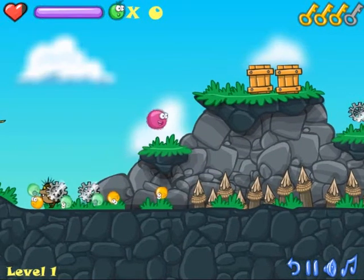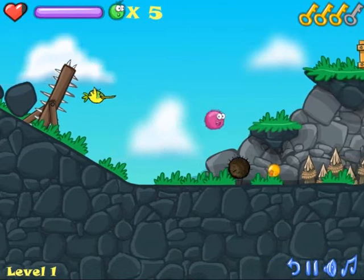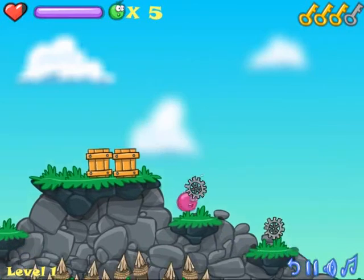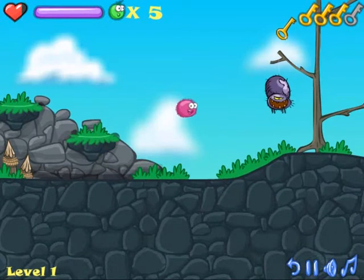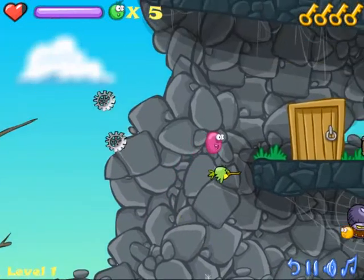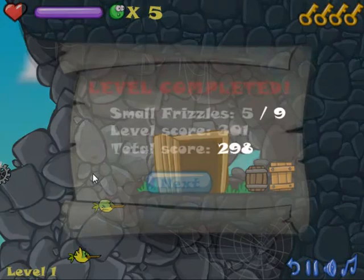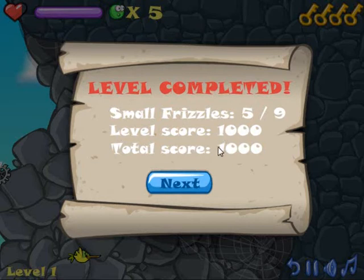Oh, straight on to the hatching. I'll just go back to get these fizzles if I can. And as easy as that, stage one is completed. Now on to stage two. As you can see I didn't get all nine fizzles, but I did get over half and I got a thousand for my score which is okay.